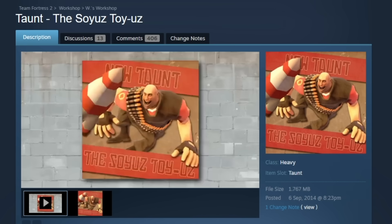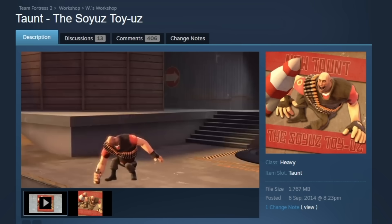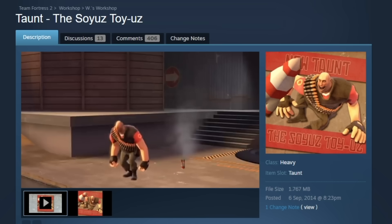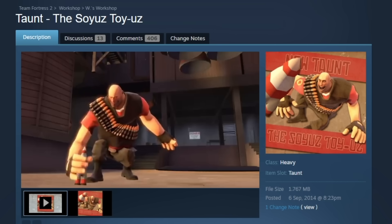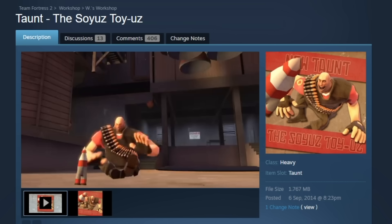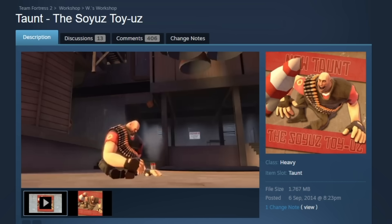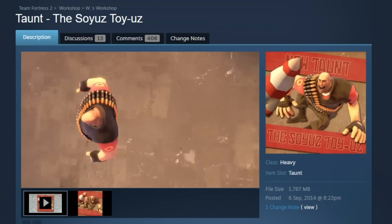Here's something called the Soyuz Toyuz — and it's just Heavy sitting down with a rocket. It's a very beginner level taunt, I feel like. It feels very rough around the edges, but it's really sweet, especially with the stock Team Fortress 2 music in the background. This is a cool artifact.